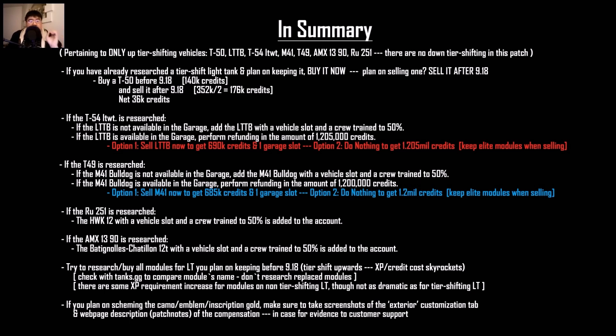If you already researched the T-54 lightweight but don't have the LTTB, you'll get one added to your garage after the patch with a 50% crew — essentially a free tank. If you already have the LTTB, you'll get a refund of approximately 1,205,000 credits. You can either sell the LTTB now for 690,000 credits and keep a garage slot, or do nothing and receive the 1.205 million credit refund.